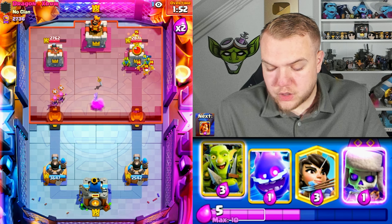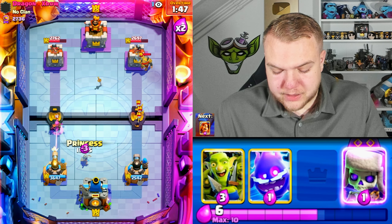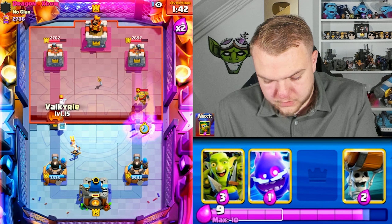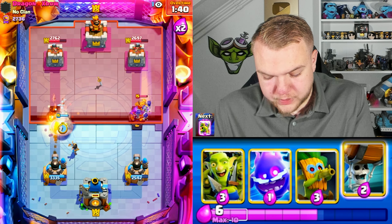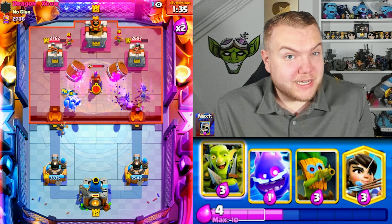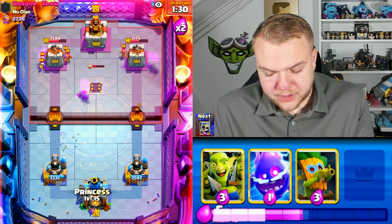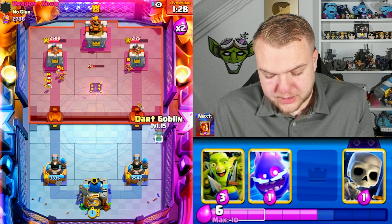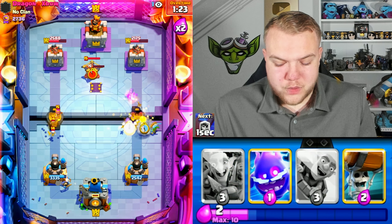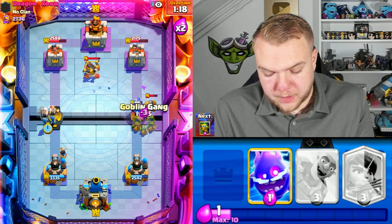We forced out a lot of elixir. Tesla goes down thanks to the dart goblin, goblin barrel gets chip damage, and I'll go princess to clean up skeletons on the right. What can we do? We need to keep pressuring — we don't want him going offensive with XBow. If he gets those good XBow pushes going it's hard to defend. He goes XBow defensively this time.